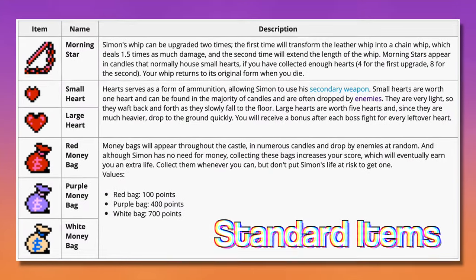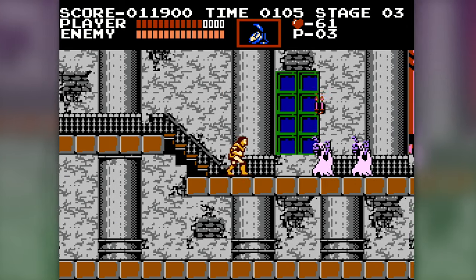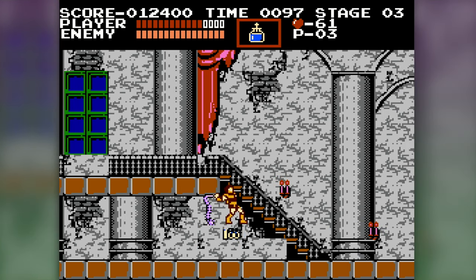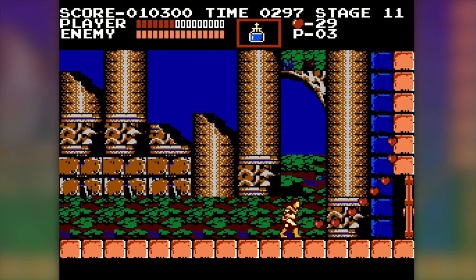The pickups and items in Castlevania can be classified into four distinct groups: standard items, weapons, special items, and hidden items. Standard items consist of hearts, money bags, and whip upgrades. The Morning Star can be upgraded twice — once from leather to chain, and once from chain to a longer chain. The chain whip does 1.5 times the damage of the leather whip. Your whip upgrades go away if you die, but they tend to be the first things to drop from enemies and candles. There are candles everywhere — little candle posts — and when you whip them, items fall out. Items can also be found by defeating enemies, breaking blocks, or standing in certain places for set amounts of time.